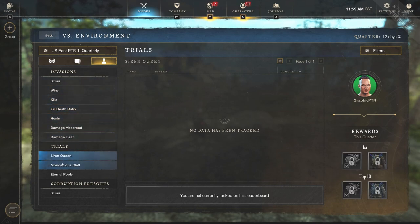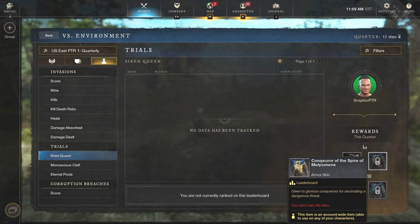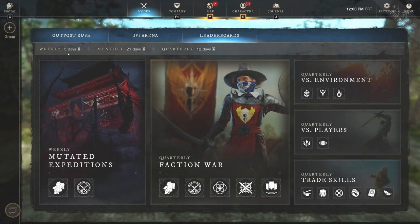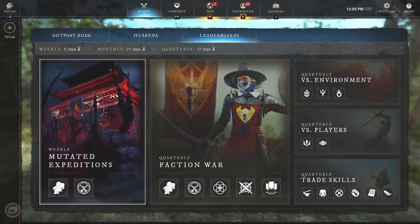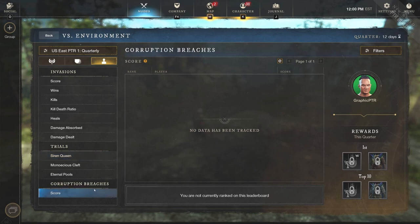In verse environment, you're going to see invasions with score, wins, kills, kill-death ratio, heals, and all that. You'll also have trials — people are going to try the Sarin Queen, the Cleft, and Eternal Pools. These three arenas are going to have reasons to actually run them now because you can get the quarterly leaderboard skin. Expect people to speed run arenas now, something we haven't seen much of since there's been little reason when M10s are available.